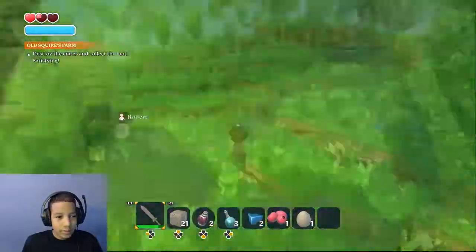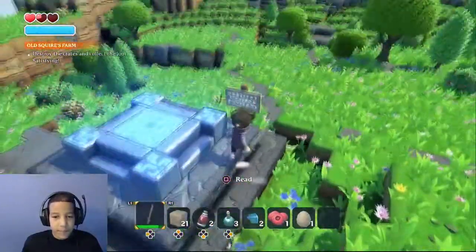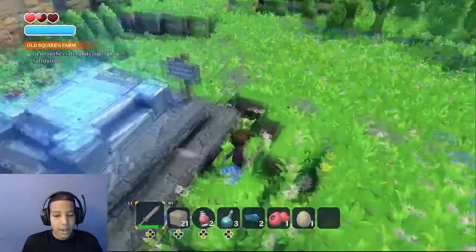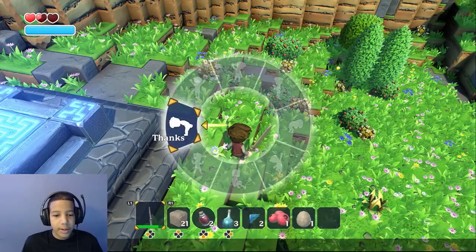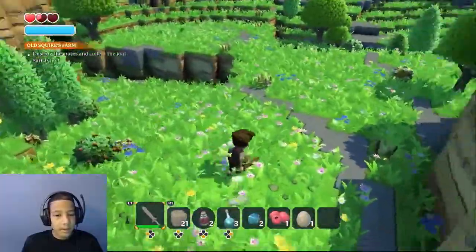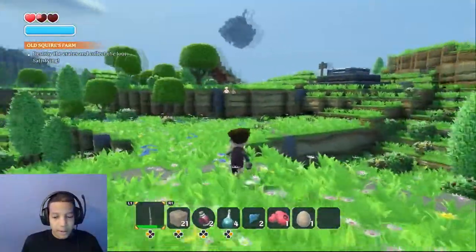Destroy the crates and collect the loot — what crate? There's a sign: 'No lying down on the job. If you fall in combat we shall bring you here.' Oh okay, so it's kind of like the respawn place. We got some greetings — victory! I'm liking this so far. Let's find these damn crates wherever the hell they are.